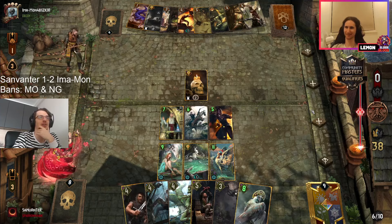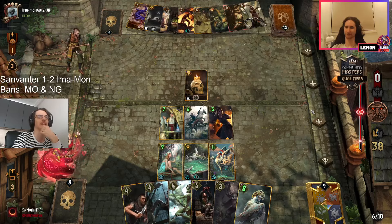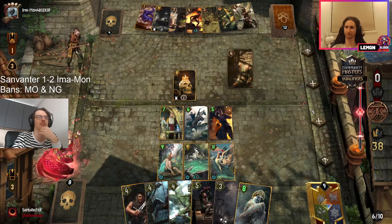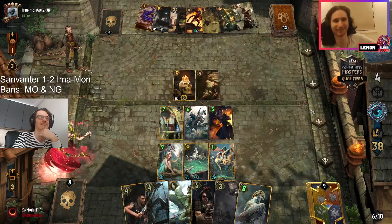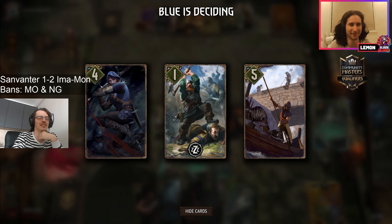Not available here — instead you play the rest addict. Sanvanter doesn't care and might just finish it off. He has not poisoned any unit on imamon's side of the board — the thing you just expect your opponent to play around, I suppose. Interesting pools here — probably trying to compare with what's in hand to maximize the harmony procs.